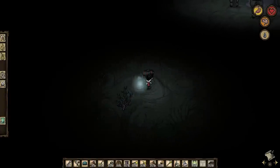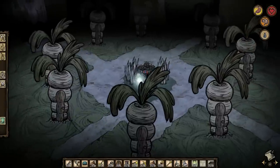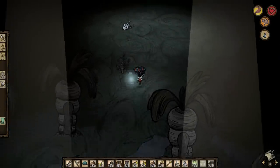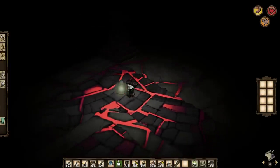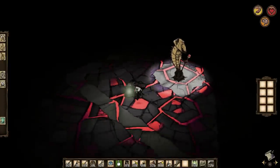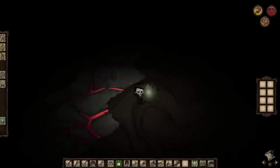One of the absolute best uses for the Tam o' Shanter, in my opinion, is caving. In caves, you obviously always need a light source, and most of the time you'd want to use a miner's hat. But if you have a Tam o' Shanter, you can use a lantern or a torch and have the Tam o' Shanter equipped, gaining sanity while caving. Most times you're going to constantly lose sanity down there, but this can let you more or less live in the ruins. I've done it in one of my Let's Plays — it was really fun.